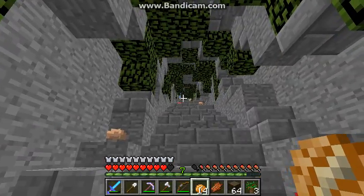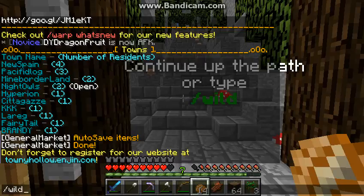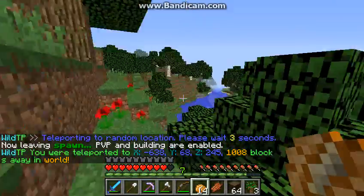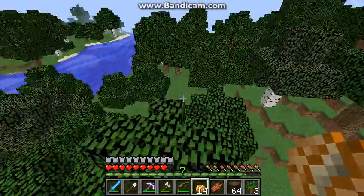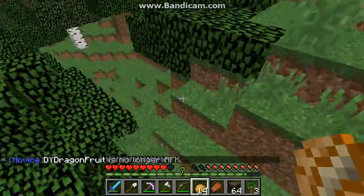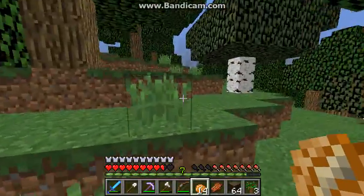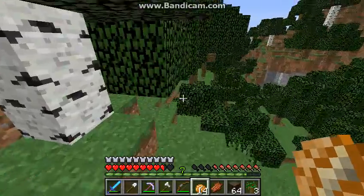You can just start running around, or you can do slash wild for a random teleport. It just teleported me about 1,008 blocks away from spawn — it's a neat way to get far out. The world border is 15,000 blocks, though you usually get teleported around a thousand blocks away. Sometimes you only get teleported a hundred blocks, which isn't very useful.